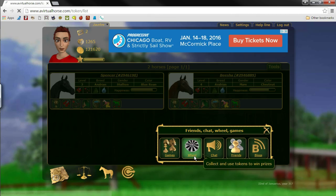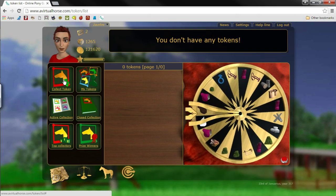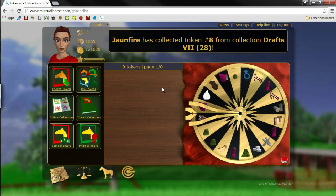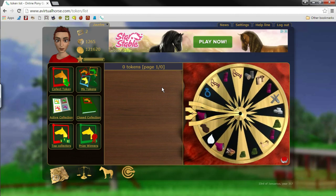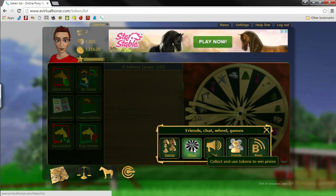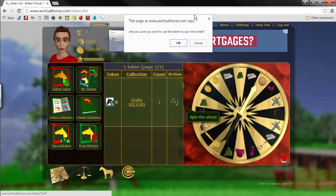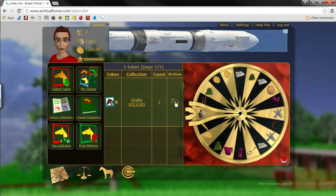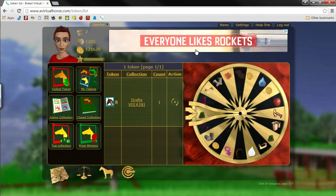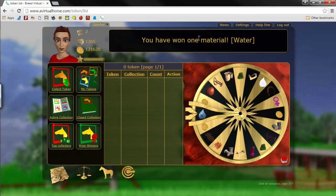So we're going to go ahead and look at the wheel, because I haven't done the wheel this morning. We go to the wheel - of course we have to get our token. I actually prefer this wheel over the other one, so we collect our token. We got another horse. We go ahead and spin the wheel today - we just collected a token. Click on spin the wheel, click OK, and there it goes. If you guys look up here where the ad is, it'll tell me what I actually got on the wheel once it stops. We won one material - we got water.